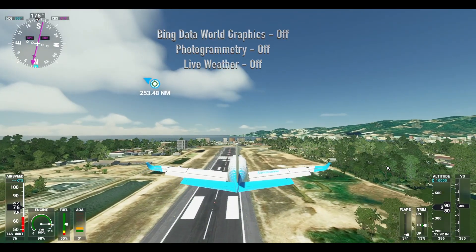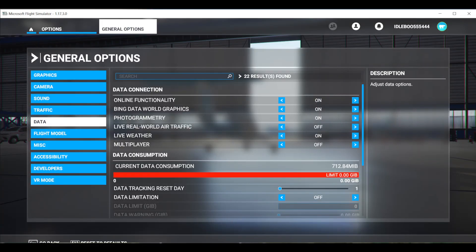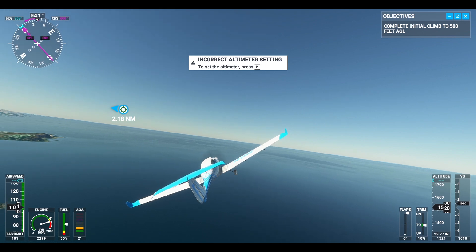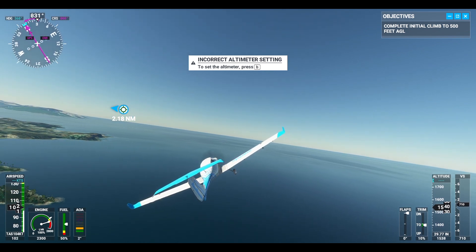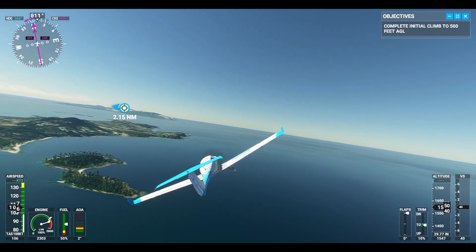This is where they're off — photogrammetry and live weather I've got on now as well, which is fun. As you can see that's the data bit where you put on the Bing. This is back with Bing and as we come from Samui you can see the island over there in this fantastic diamond.